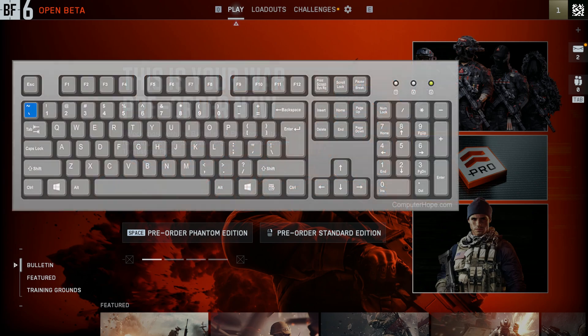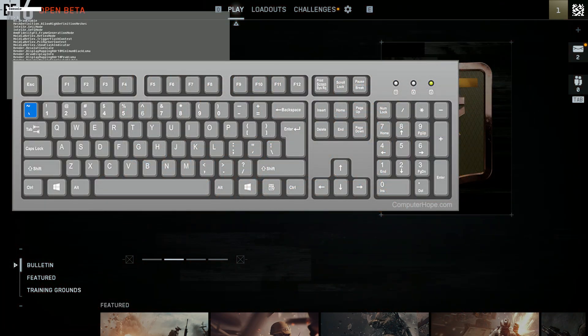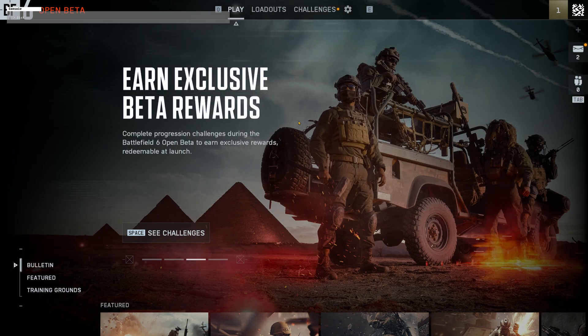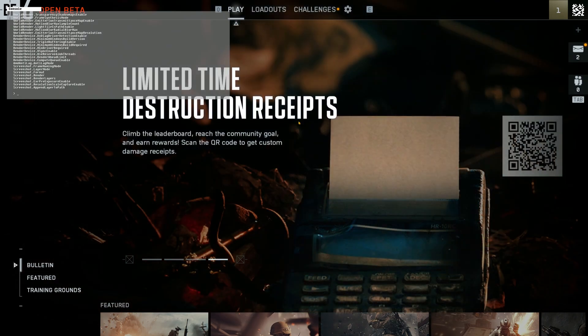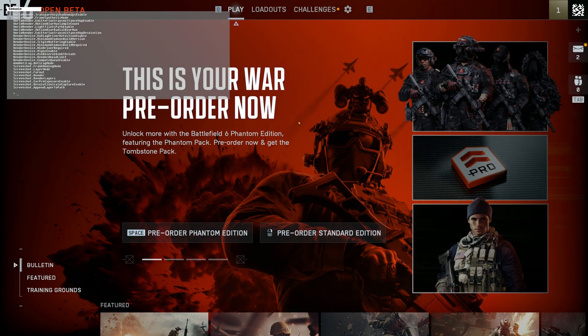Now anytime you're in-game, just press the tilde key — that's that little squiggly one right below Escape — and that'll pop the console open. From here you can just start typing. The commands themselves are pretty clear on what they do.